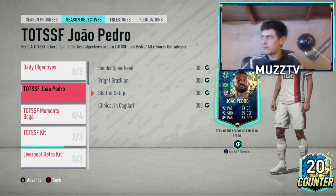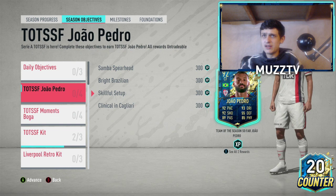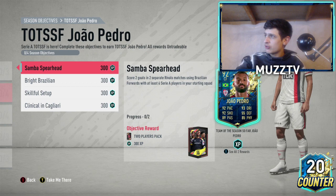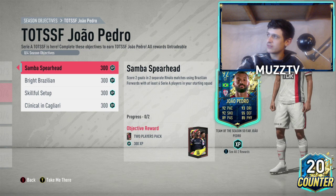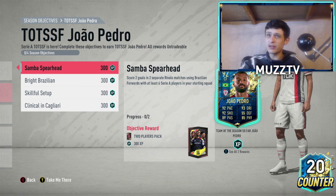So for the first player, we've got a 92 centre forward Brazilian, so he's going to be very nice for SBCs. Score two goals in two separate rival matches using Brazilian forwards, with at least six Serie A players in your starting squad. So we're going to need a Brazilian forward from the Serie A. We need to score two goals using a Brazilian forward — you could still use Neymar if you've got him — but you need at least six Serie A players.